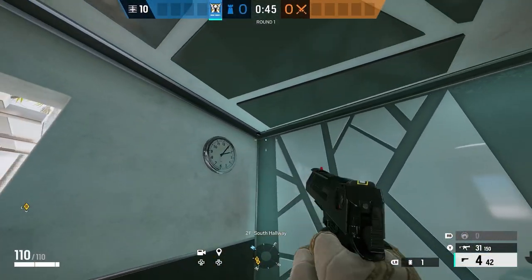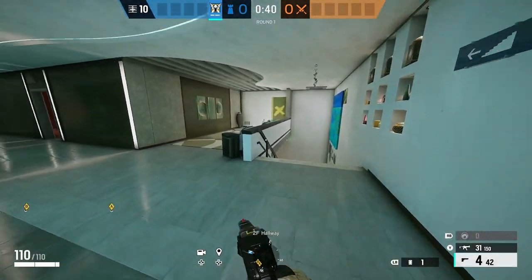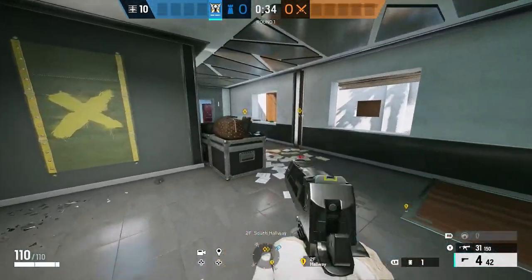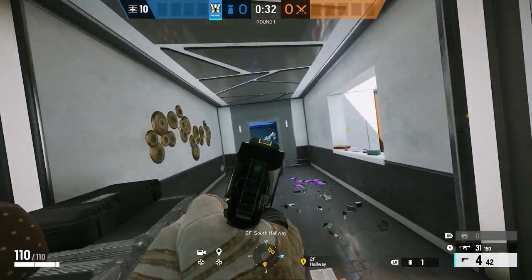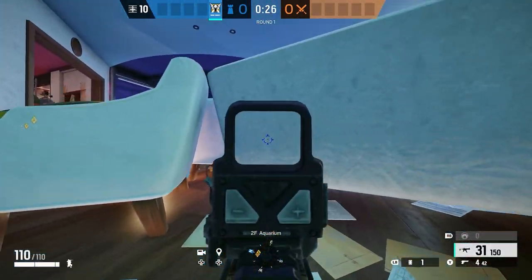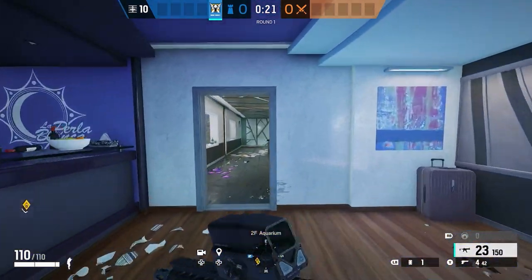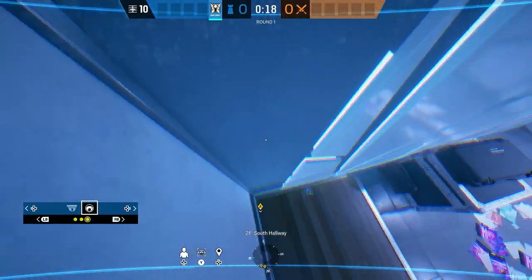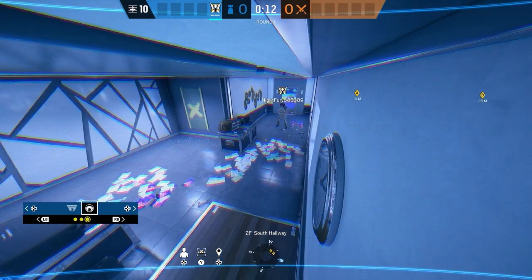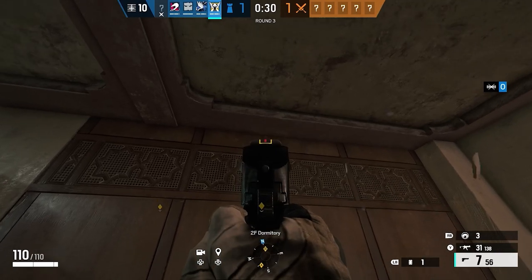For the third cam I have it placed in the south hallway. The reason is people will come through this window and make their way up to push this area. I'll sometimes be here defending and a lot of people push up this way, so I need to try to kill them as best I can. Having intel on who's pushing this way is why I place it on the south hallway. This is another good Valk cam spot I'll use.